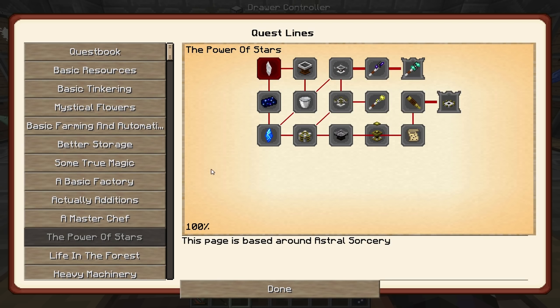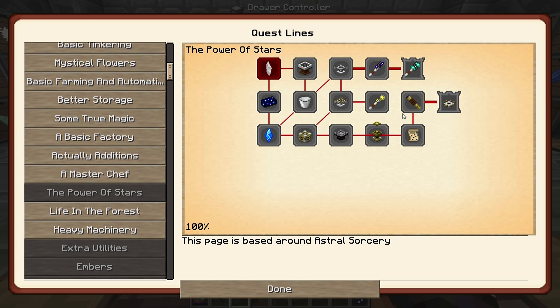The next thing I want to get to is down here — the power of the stars. I want to get into Astro Sorcery. The reason I really want to get into this mod is because once we get to attunement, we will unlock Extra Utilities. It actually takes a combination of Astro Sorcery and Actually Additions to get to Extra Utilities, which is going to give us transfer nodes and ender tethers. Something I definitely want to get to.